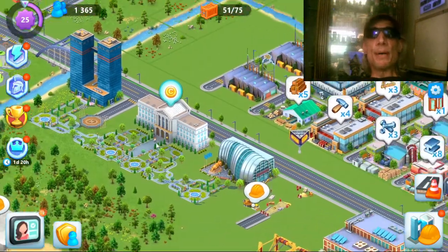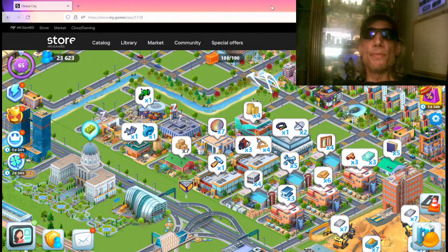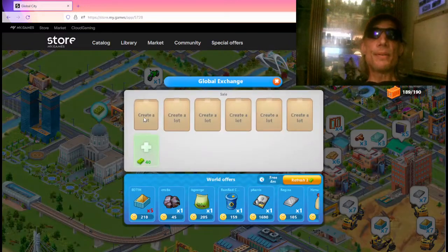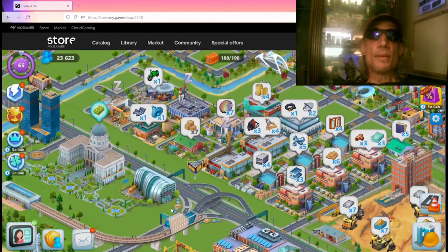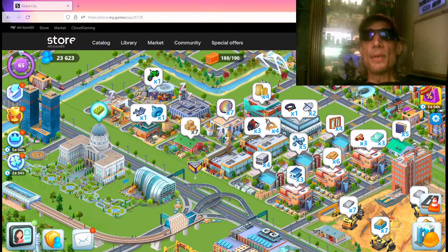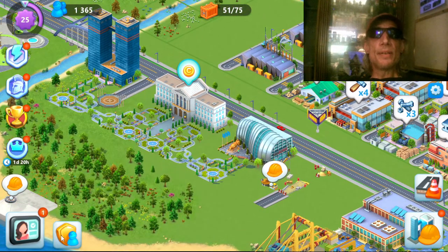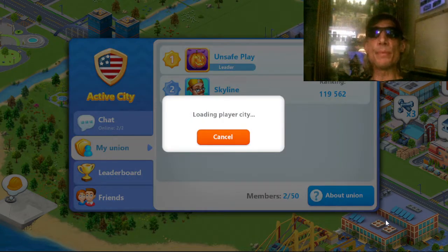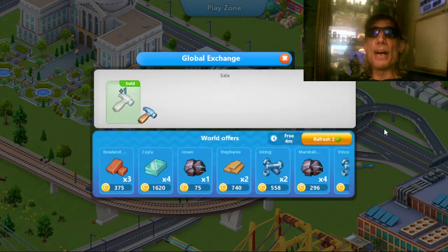Also, a nifty little trick is that if I go on to my main city and create a lot — I will sell a hammer — then I go to my tutorial city, go to my Union, go to Unsafe Play, loading player city, and I can now buy that hammer from myself.